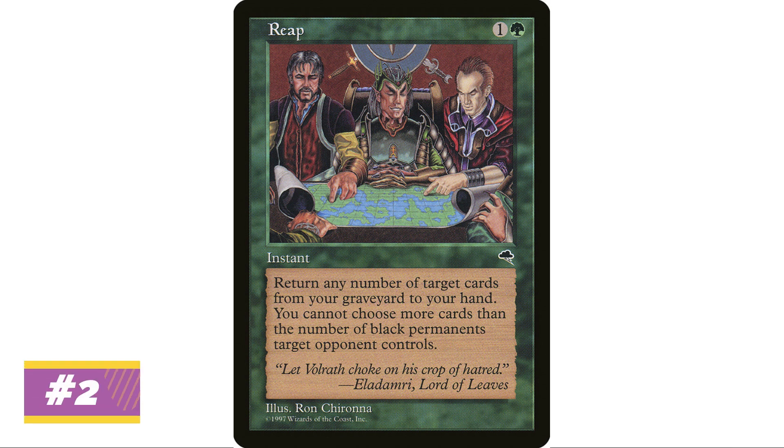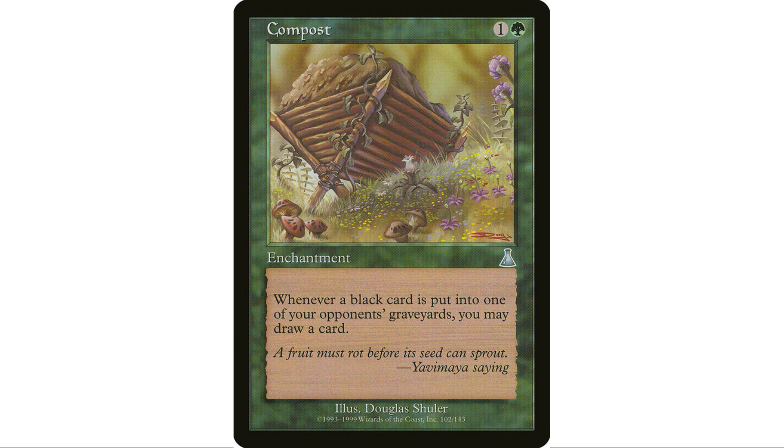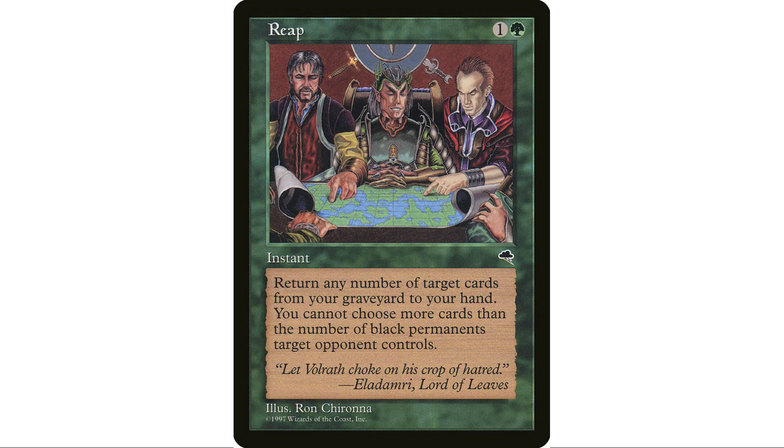Coming in at number two: Reap. When I made my color-specific video, a couple of people asked about Reap. It can be good. For me, Compost is way better — it's two mana, sits on the table, and draws you a bunch of cards. Reap can be good though; I have it in my Dragonlord Dromoka deck. Josh from The Command Zone really hypes this card. You're returning cards from your graveyard to hand based on a target opponent's black permanents — so it's just one opponent, not all of them. It's worth considering especially if your playgroup has lots of people playing black.